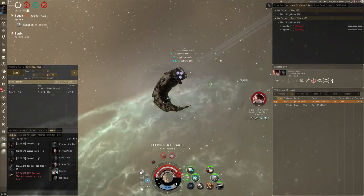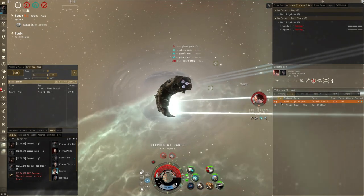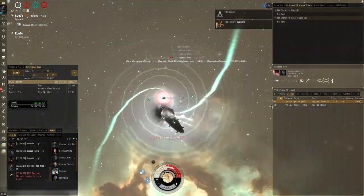Where do we go to get fights? In the world of New Eden the answer is literally anywhere — yes, even in high sec. However, for this video I'm going to be focusing on low security space and specifically factional warfare.